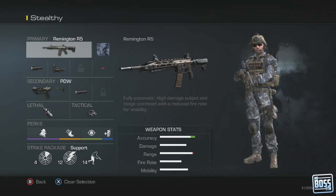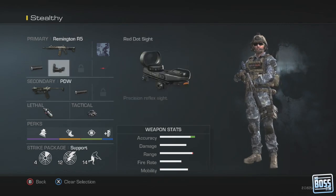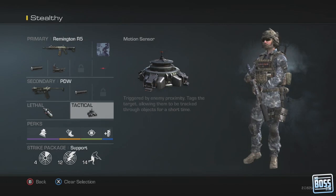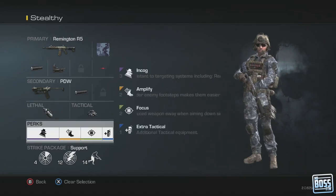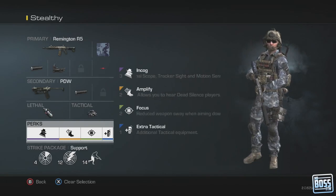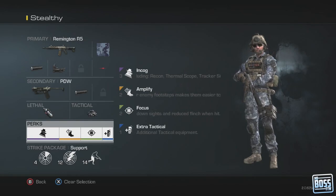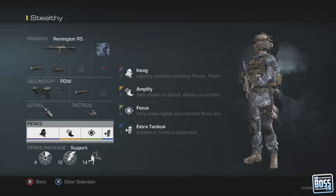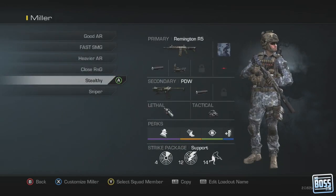Moving on to my stealthy class — we're using the Remington R5, which has the highest damage output and reduced recoil. We're equipping it with a silencer and a red dot sight. The PDW secondary also gets a silencer. I'm using a motion sensor, which adds to the stealth element, and a canister bomb for emergencies to get out of sticky spots. Perks are focused on stealth: incognito hides you from recon, thermal scope, amplify gives you louder footsteps, focus, and an additional tactical grenade. Our strike package uses the SATCOM, the ground jammer at 12 kills to disable enemy SATCOMs, and the Oracle at 14 kills using the support package — so dying doesn't reset your progress.